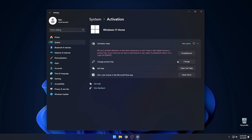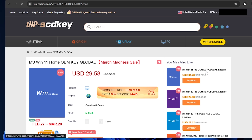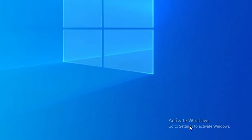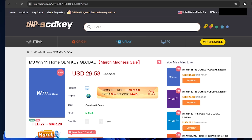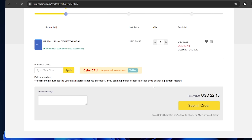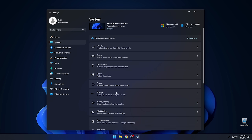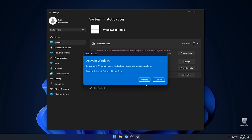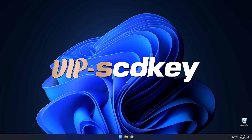Are you still running Windows 11 unactivated because the license just costs too much? Then you should check out today's sponsor, VIPSCDKey, where you can get a valid Windows 11 license for around $20. Stop dealing with that stupid watermark and actually be able to change your desktop background. Just go to the link in the description below and pick up a valid Windows 11 license key. During checkout, use the code CyberCPU for a 25% discount. Once you have your key, go to your activation settings in Windows 11 and click the link that says Change Product Key. Enter the product key you've just purchased and hit Activate. Check out the description for deals on not just Windows, but Office too.